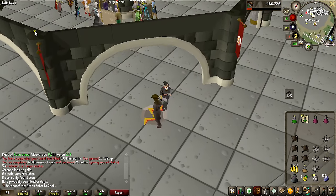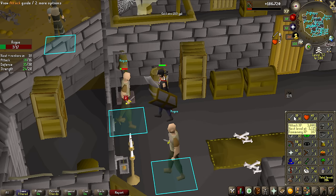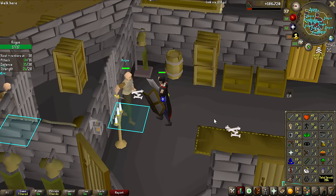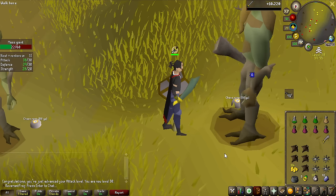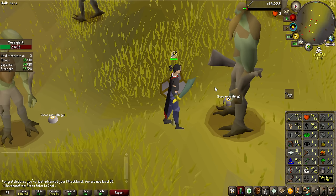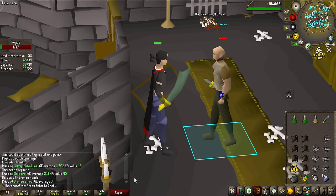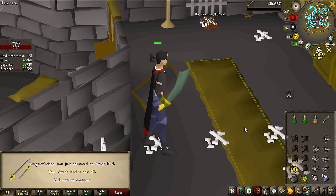The unfortunate case is that I will have to use a Steel Scimitar all the way to 30 attack — so that is the first milestone we need to reach. After that we can use the Adamant Scimitar from the bandits, which should speed it up all the way to 40 where we have the Rune Scimitar waiting. We are officially deep into the melee arc of this video, and we can now equip the Adamant Scimitar. We can finally make the last melee weapon upgrade until we get the Viggora's Chainmace — the Rune Scimitar. That is now 40 attack achieved — let's equip that Rune Scimitar. 16 extra melee strength and 16 more accuracy, and it looks better.